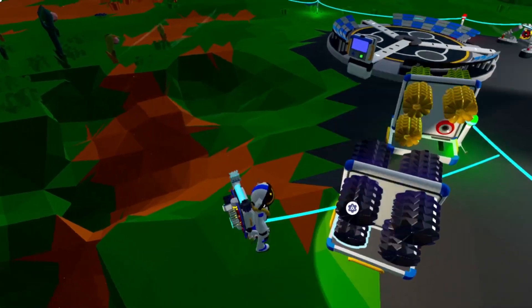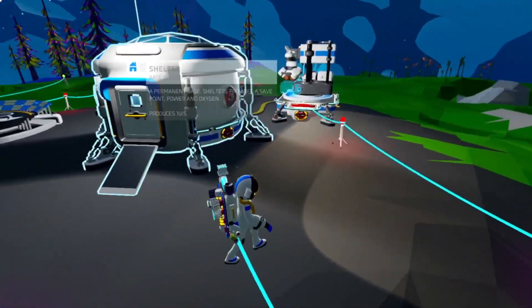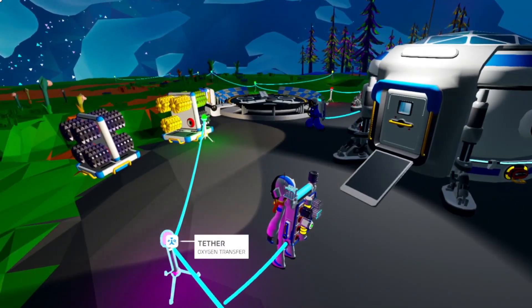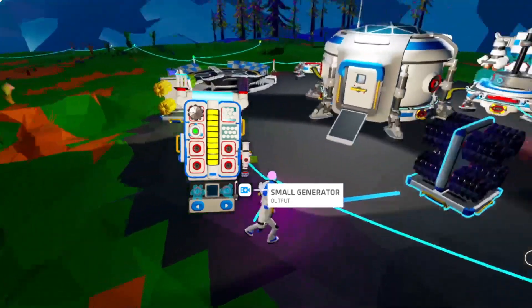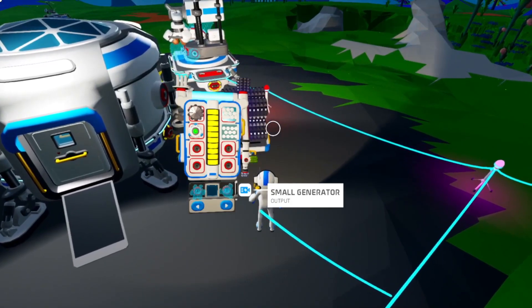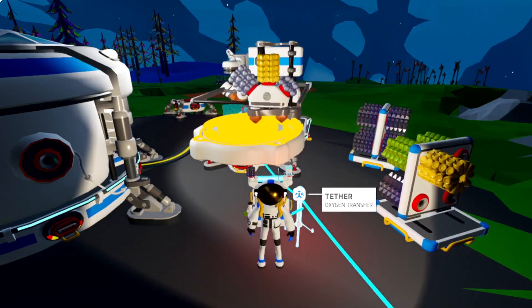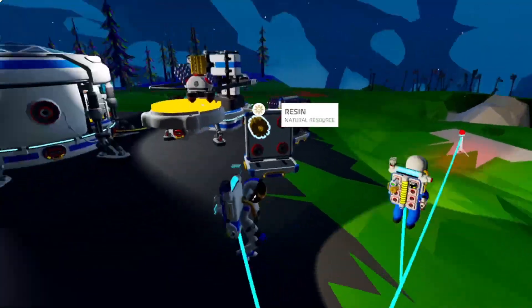Oh no, our freaking storage is gonna fall! Gotta pick it up! Okay, grab two resin off the thing. And then you can make it, then we can try to smelt our zinc. I'm just gonna pick this up and move it over here because it's triggering me that we gotta walk over here. We were waiting for our furnace, ladies and gents. There are just so many random tethers.